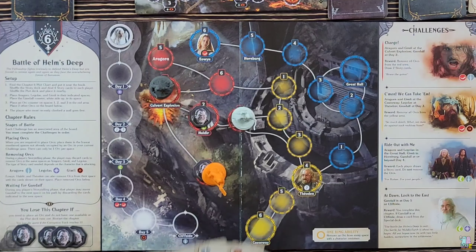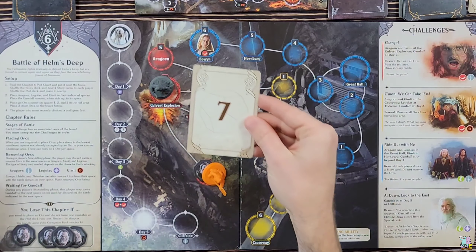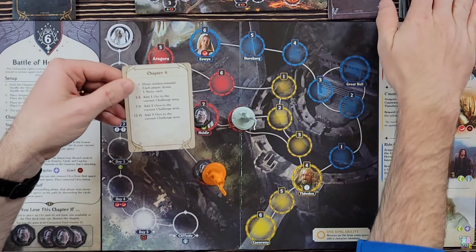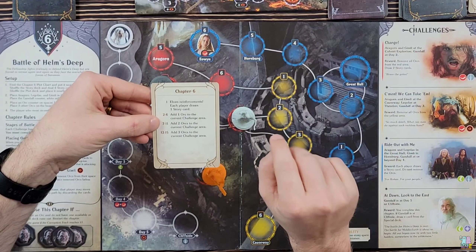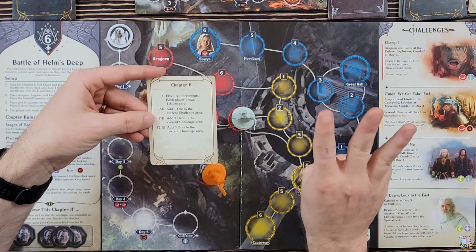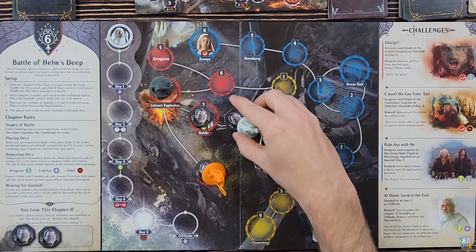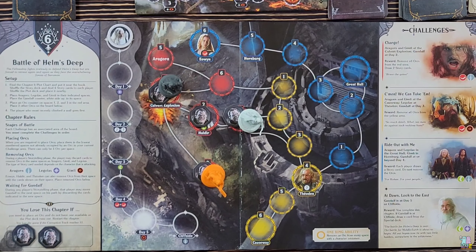We will draw the first plot card, which is a seven. The way plot cards work: number one is great — no orcs come out and I get a story card. Two through six I add one orc, seven through eleven I add two, and twelve through fifteen are the bad cards where I add three orcs. So number seven means we're adding two orcs — one here on space one with Legolas, spaces two and three are filled, so we add one on space four at the Culvert Explosion.